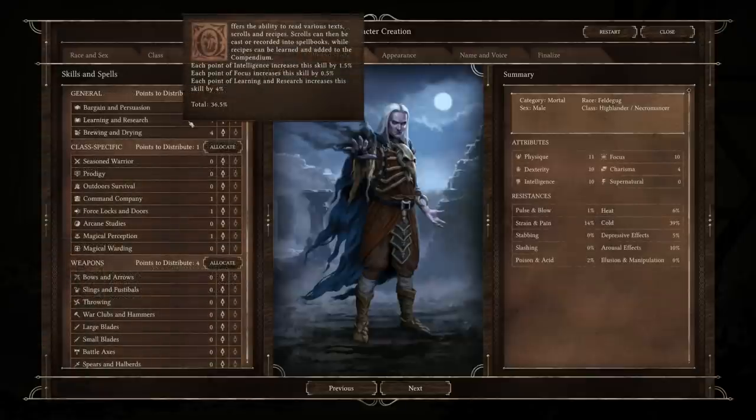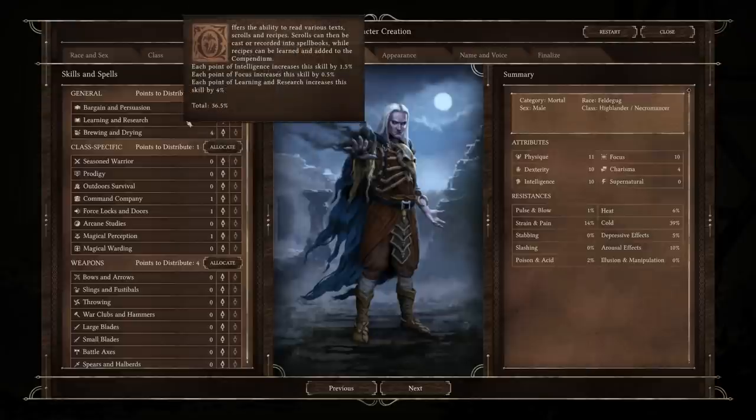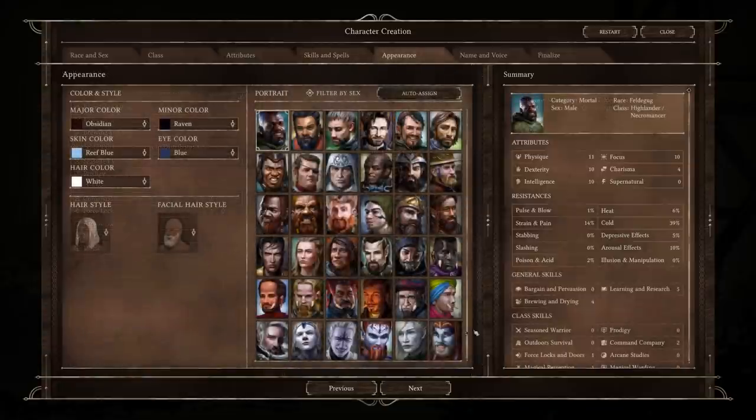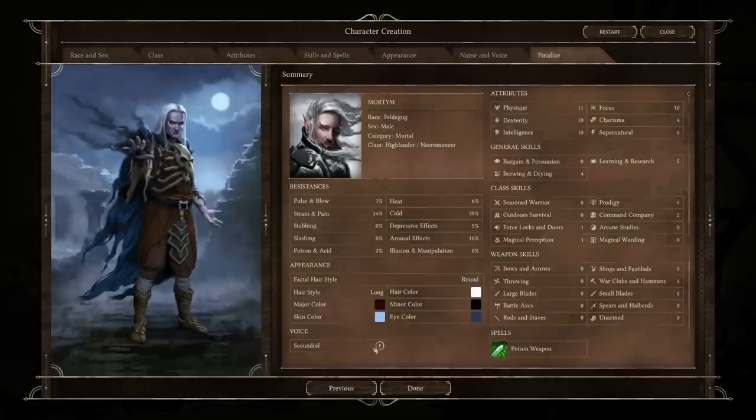Then we move on to our skills and spells. The class-specific stuff is relegated to your four class archetypes, each getting various things to put class-specific points into. Weapons affect your hit chance, and the general stuff covers a little bit of crafting and your persuade option. Then we have appearance customization — major and minor color of outfit or armor, cosmetic options, character portrait, hairstyle, and facial hairstyle. Then we pick name and voice, and we can also pick difficulty, of which there are four. Playing mostly on Classic myself, as someone experienced with CRPGs, I've pretty much been demolishing the content, so you might want to crank it up a little bit from the very beginning.